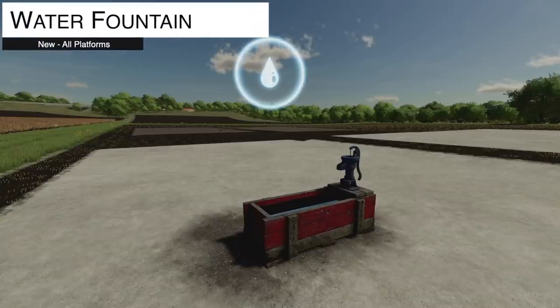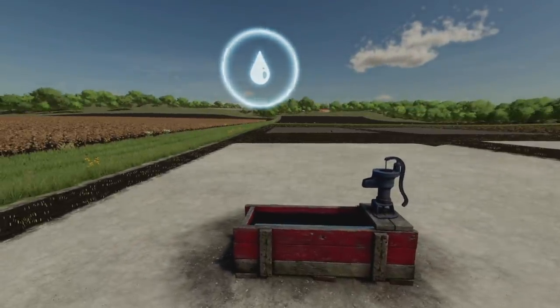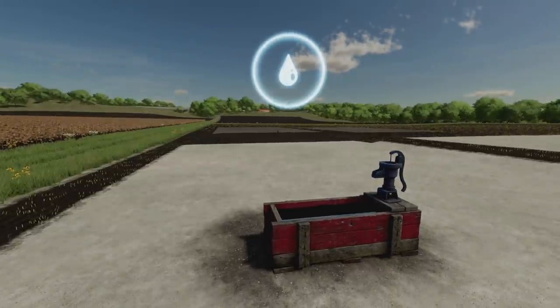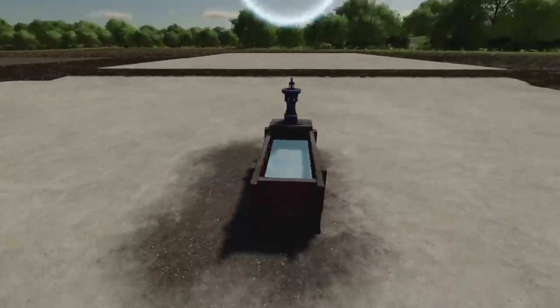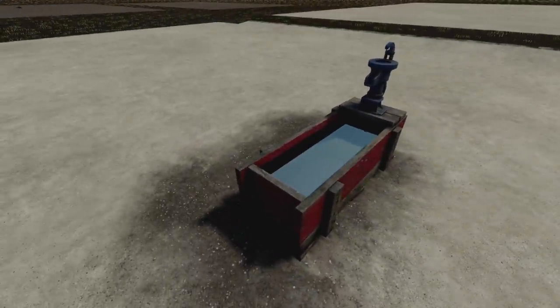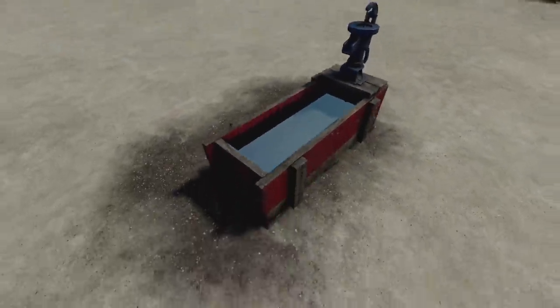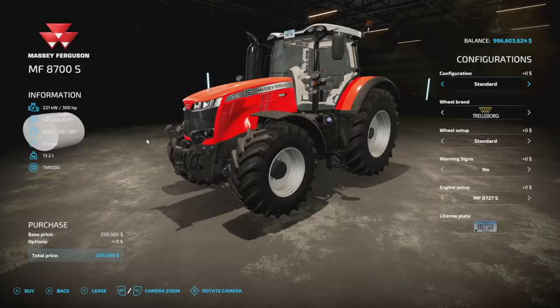Your last new mod for all platforms is the Water Fountain — a small decorative source that can also supply your greenhouses or anything else needing water. It's $500 with no daily cost, and it takes two slots. Note: there's no actual moving water like we had in FS19 — it's just a blue static visual — but it does the job.